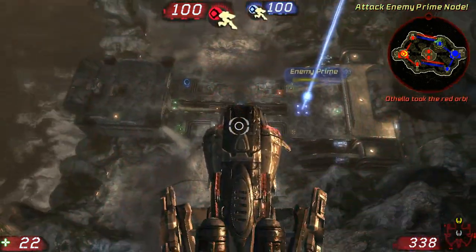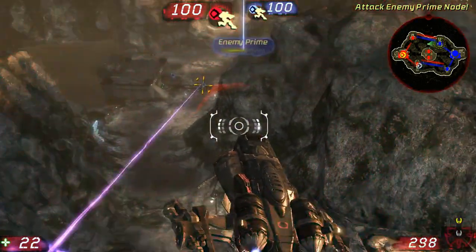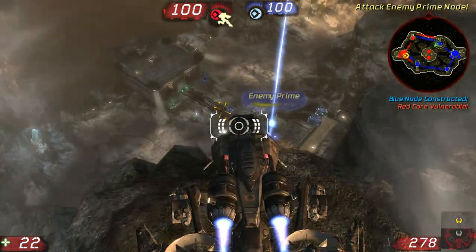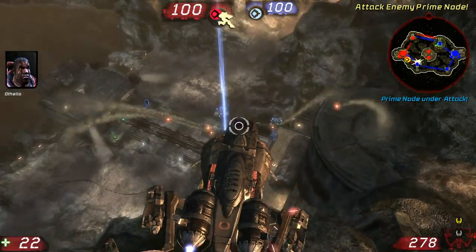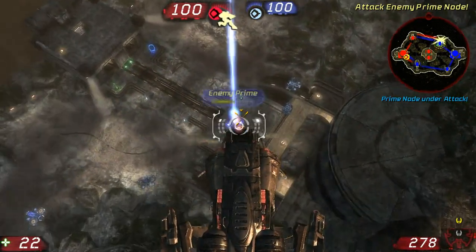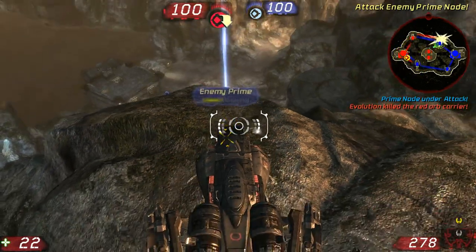Red orb picked up. I've got the orb. Heading toward east. Red core is vulnerable. Heading for the orb. I'm hit. Red orb drop.